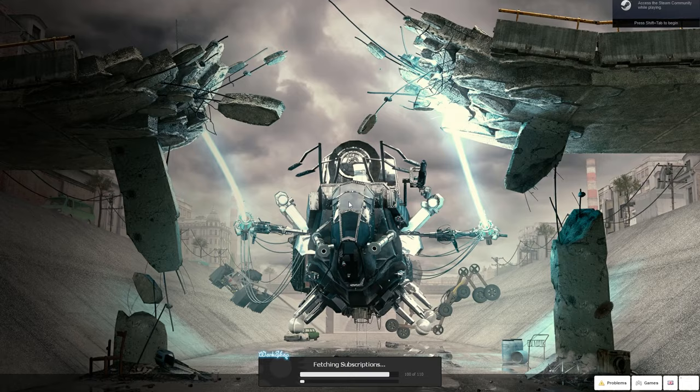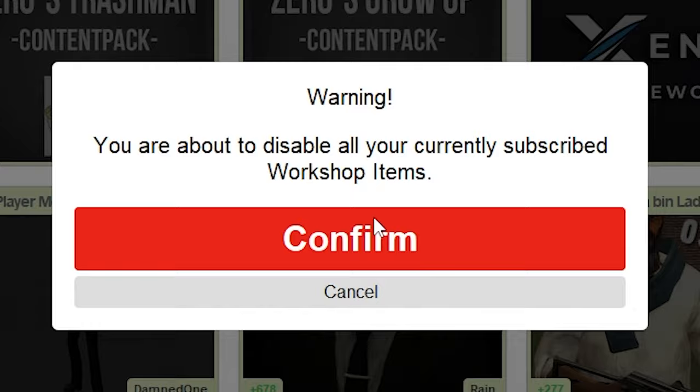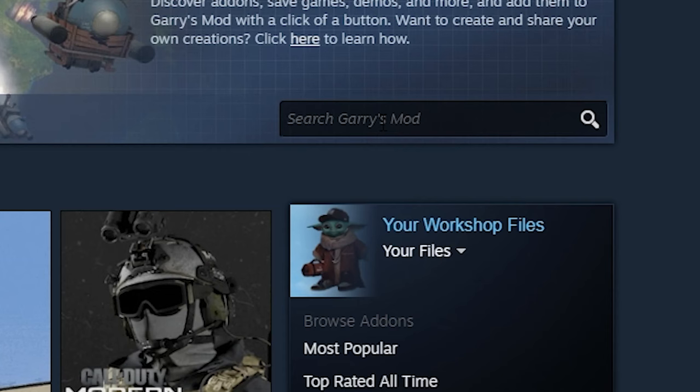Once you've installed it, boot that bitch up. Now click on add-ons. And if you've got add-ons installed, disable the dogs just like this. Now click on Workshop, search up Nexbot and select NPC.